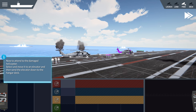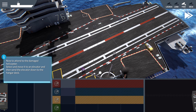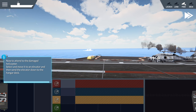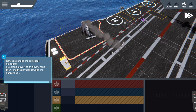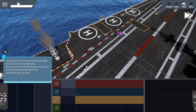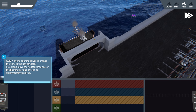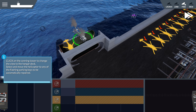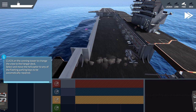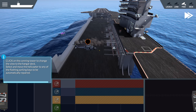Now to attend to the damaged helicopter. Select to move it to an elevator and then send the elevator down to the hangar deck. We'll put them on the closest one. Once he's finished parking himself, we can bring it down right away. Click on the counting tower to change the view to the hangar deck. Select to move the helicopter to any of the flashing parking bays to be automatically repaired. We'll bring them down here — we have a maintenance crew down here and they will automatically fix her up.